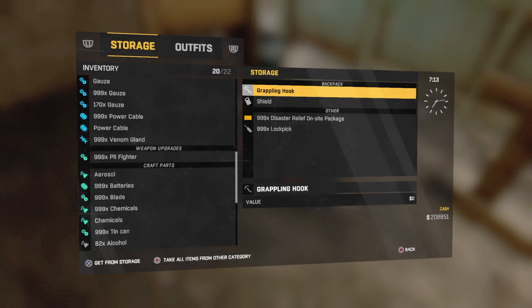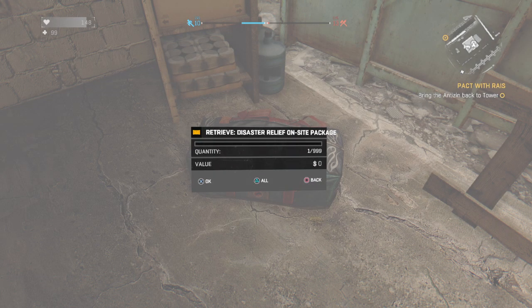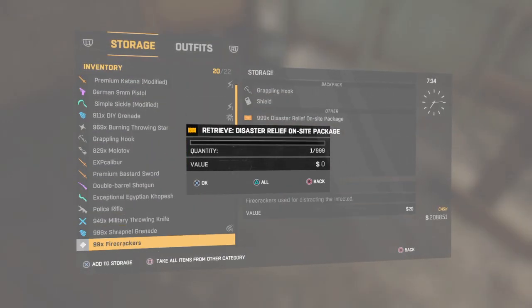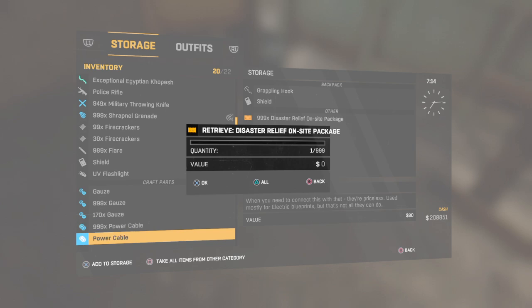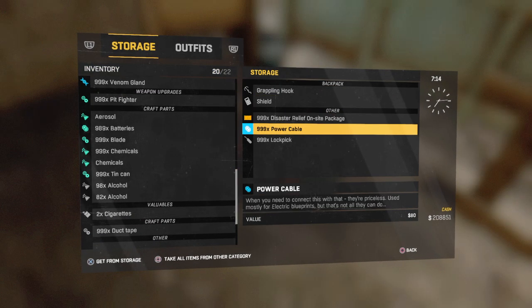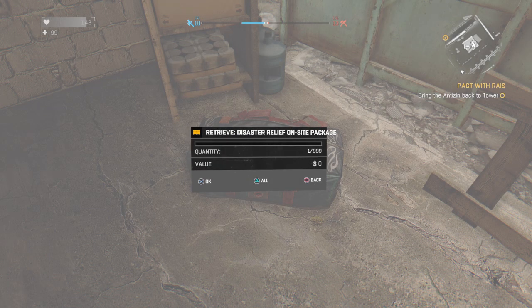Hit triangle and now I have a shit ton of them. And I can do that with these too — see? All I do is just scroll all the way down, and let's see what I need — I need some power cable, so bam, power cable.